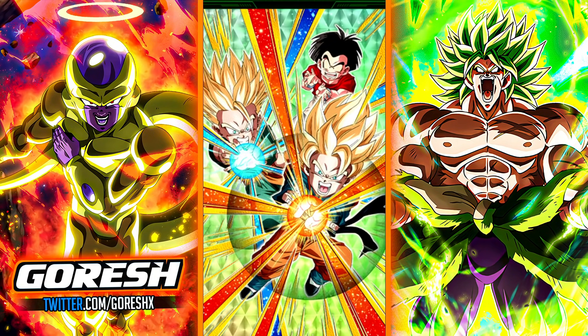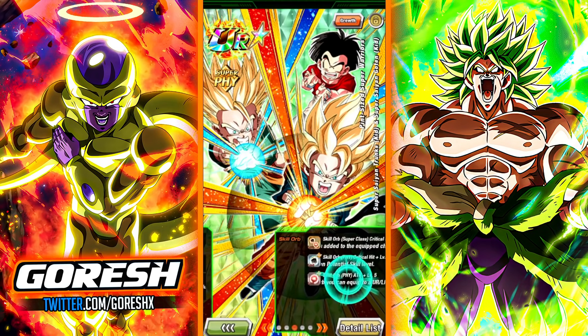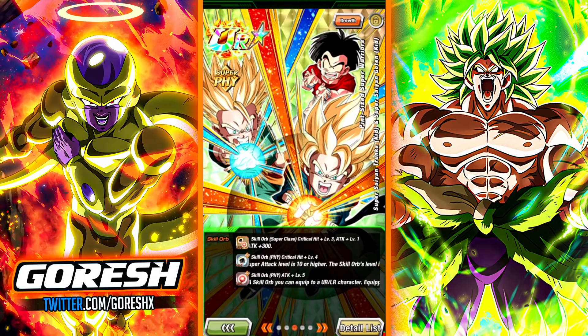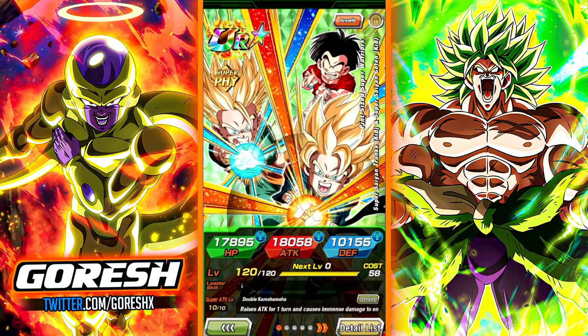Hey guys, so today we're going to be taking a look at the Rainbowed Trunks and Goten unit. Full level 10 links — I finally was able to get them done. I was stuck on Prepare for Battle for like 3 or 4 days. They have some pretty premium skill orbs: level 5 attack for bronze, level 4 crit for silver, and the gold is the super battle reward of 3 crit and 300 attack. In total their attack is at 18,000, which is ridiculous for a TUR.